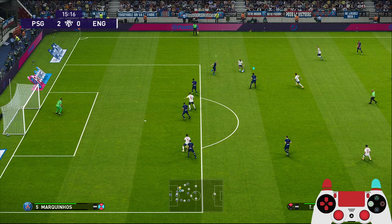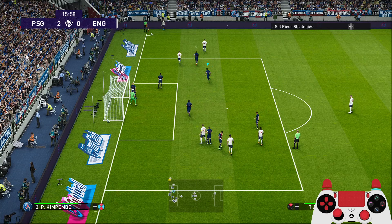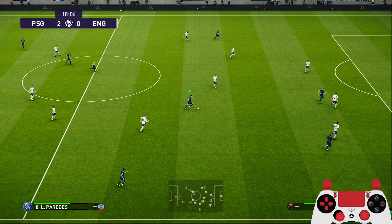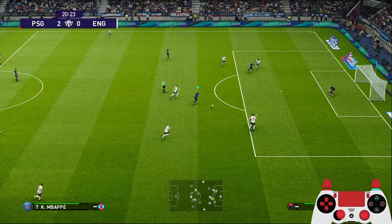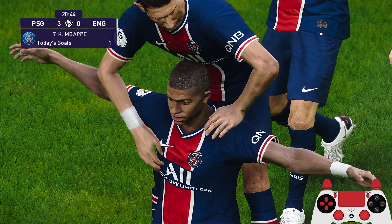Neymar challenges for the ball. Marquinhos gets into the wing to stop the cross. Win the ball back, Di Maria — we have a counter to Paredes. Neymar on top. Close down quickly. Mbappe, but what a tackle by Declan Rice. Let's press them and get them to make a mistake — and that is the mistake. Mbappe is through. 3-0 in 20 minutes for PSG!